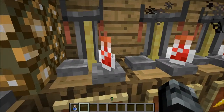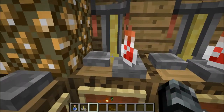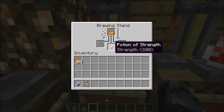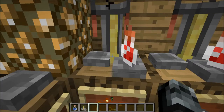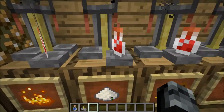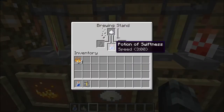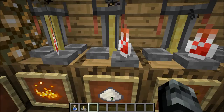Most of these use awkward potions, by the way. Mundane and thick are not very common. This is blaze powder and a potion of strength — you have an awkward potion and blaze powder, which turns into a potion of strength, which makes you better at killing mobs with a sword, more damage. Next, you have sugar, which turns an awkward potion into a potion of swiftness — you can probably guess, you go quicker.